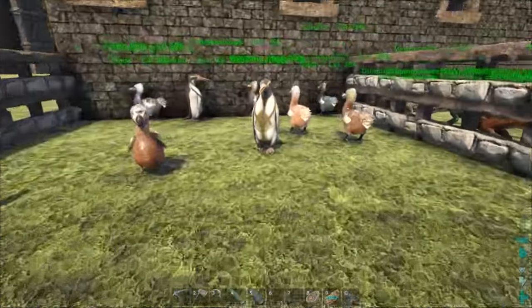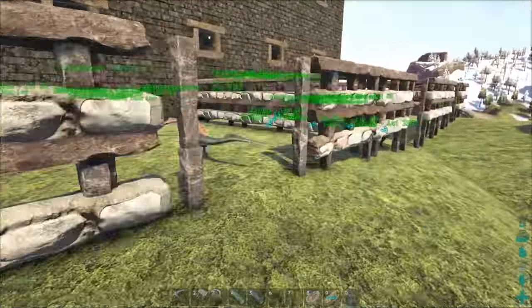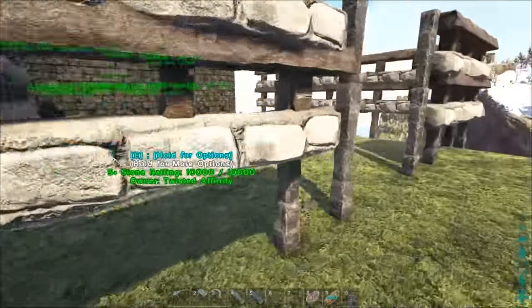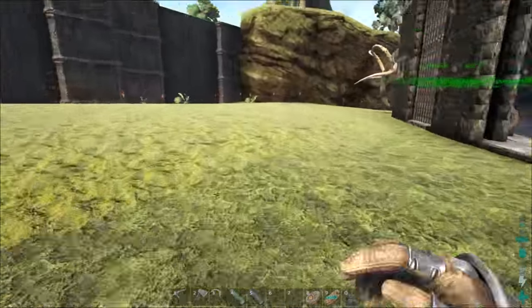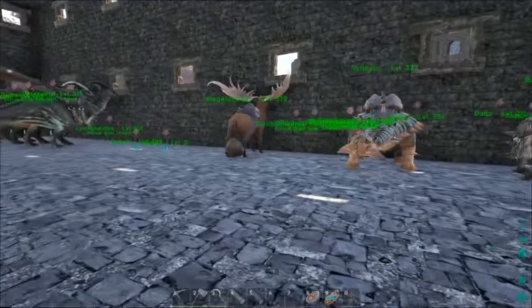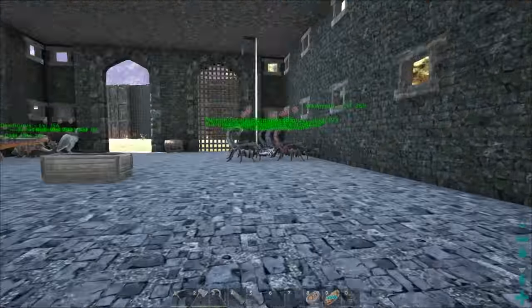Outside we've been getting a ton of stuff for our kibble farm — an absolute ton of simple low-level guys. We have the dodos, we got some penguins, a couple more dillos, a ton of compies, a couple more listros, and a bunch of stuff on the inside as well. Torches all around — we got scorpions now, we've got parasaurs, and you saw us get the rex already.